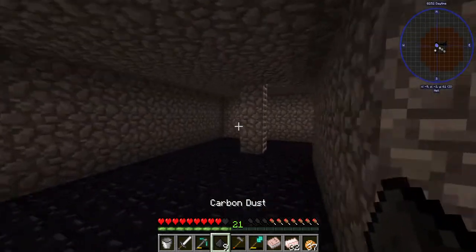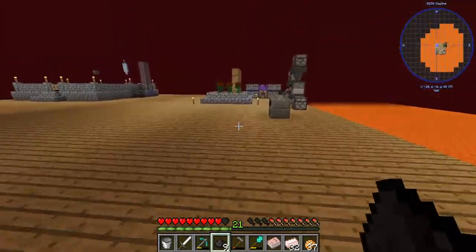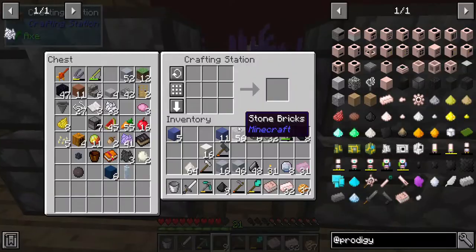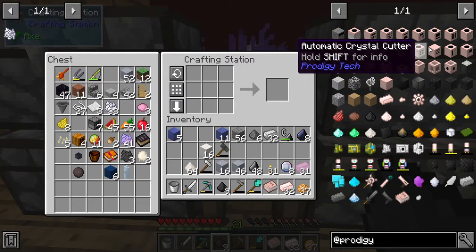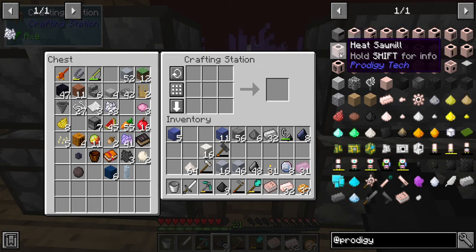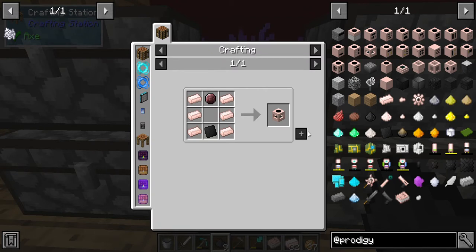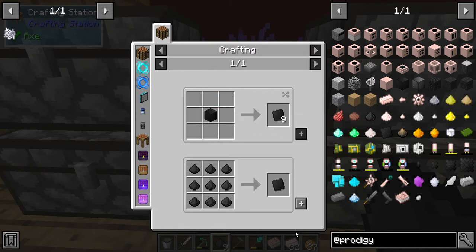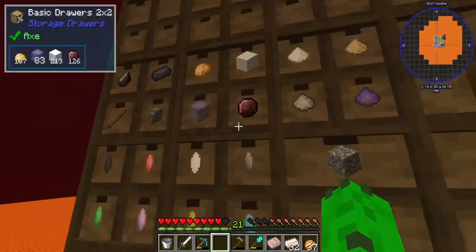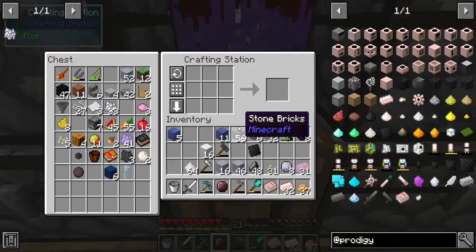We've got nine of those, we can make our plate and do the solderer. Considering it needs ceramic and ceramic ingots, it might be the next tier up - that's why we need the arrow heater for it. If I was a solderer, where would I be? That looks like a solderer - I need one of those fancy nether gems that are way complicated to get. You gotta throw them through a nether portal.